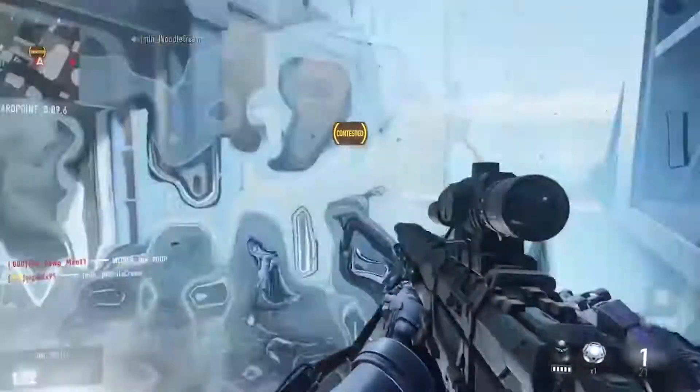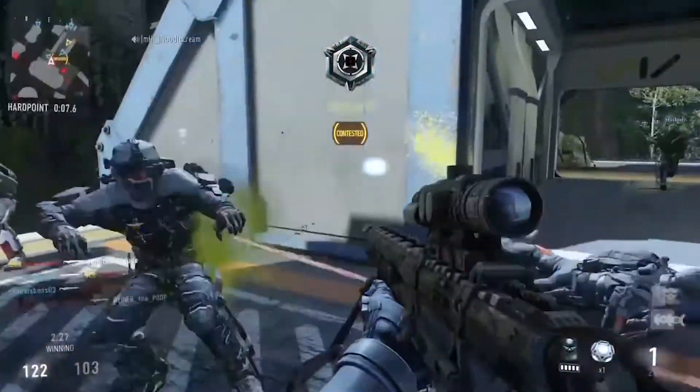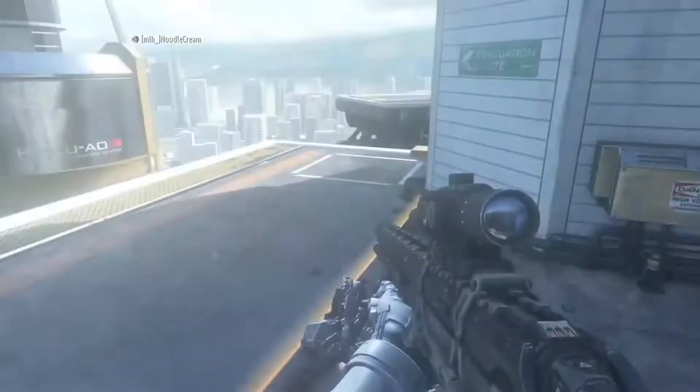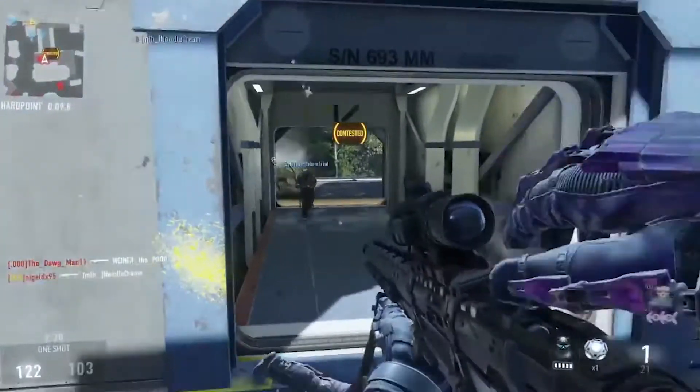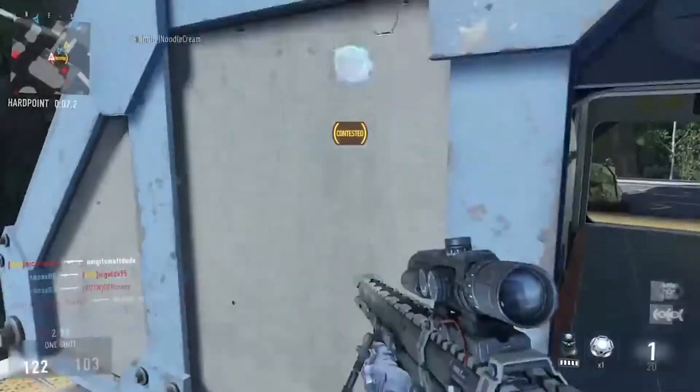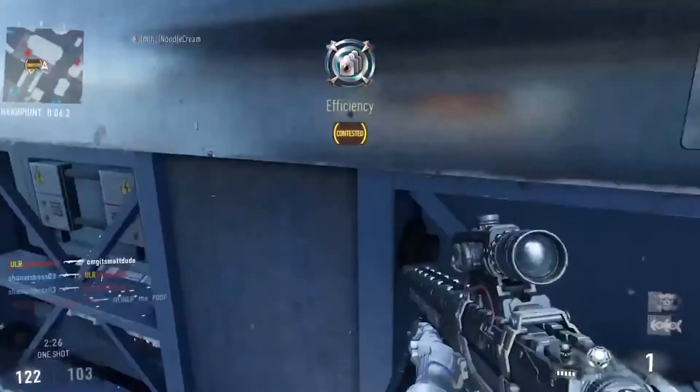There's a guy right there, but this next one is a collat — I hit two guys with the same bullet, getting a 360 no-scope collateral. Right there I hit those two guys. That's it for this video, guys. Tell me in the comments down below which one you think is better. Thanks for watching.